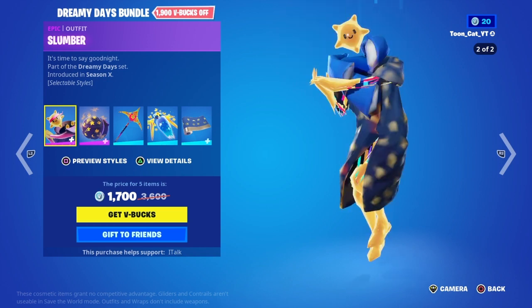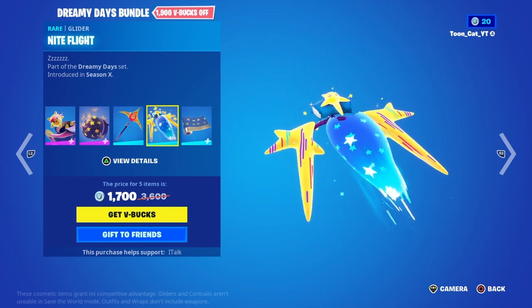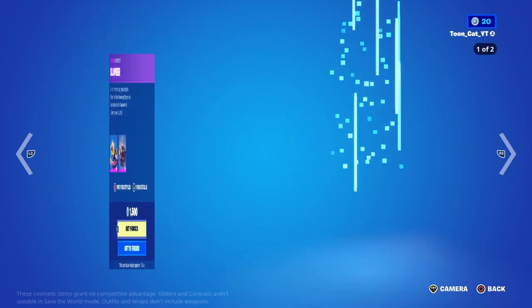The Dreamy Days Bundle is back already. The Slumber skin with the back bling Dreamer, the Nighty Night Pickaxe, the Night Flight Glider, and the Dreamy Wrap.